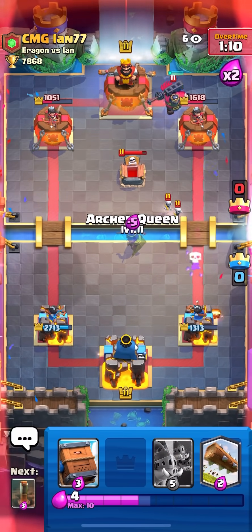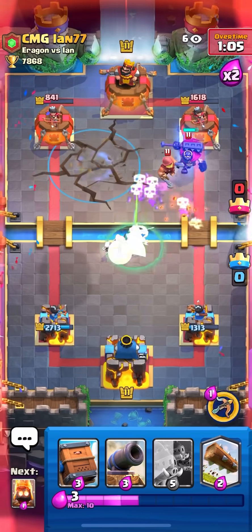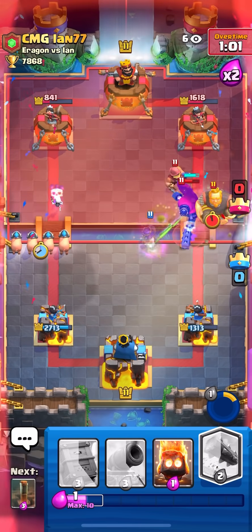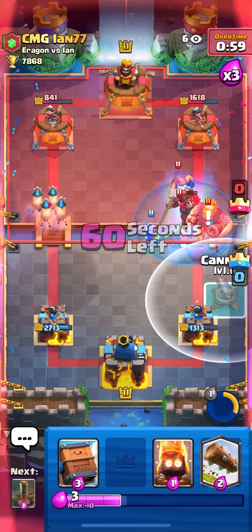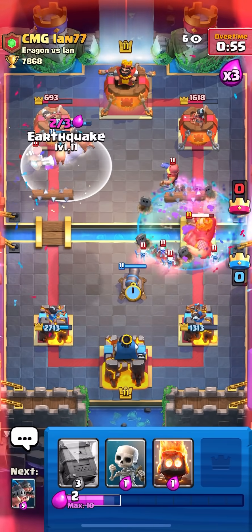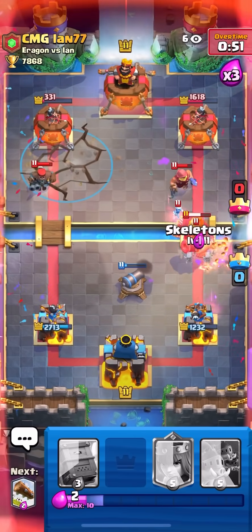I'm gonna Queen here, Earthquake and then go Pigs right away. Skellies here, activate ability, then I'm gonna go Pigs. Yeah, he's gonna RG I think. Nice, good call on that RG but I'm not sure who wins this race. He has Hunter — I'm gonna Earthquake it. That's actually so unlucky.